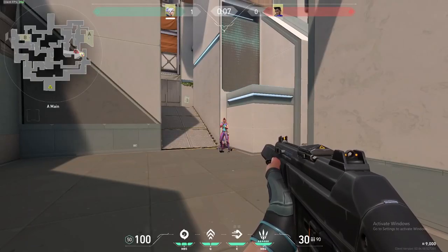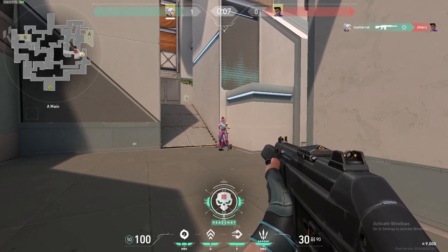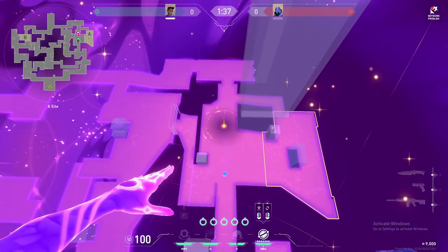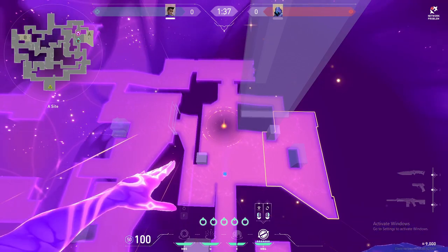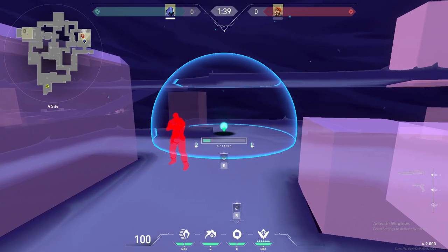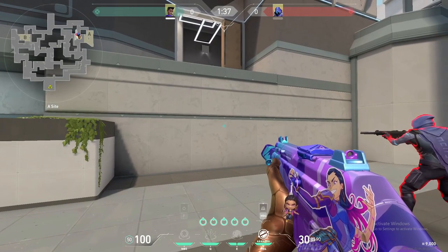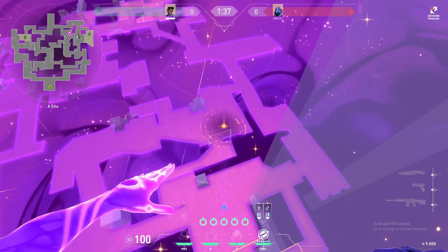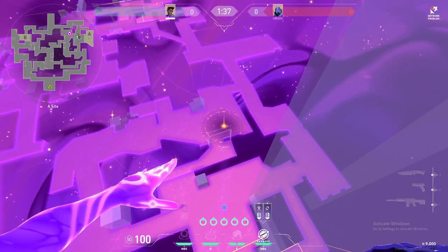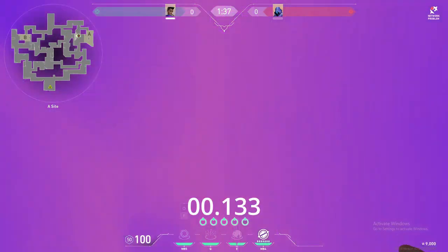When in astral form you are very vulnerable to being killed since you are unable to move or shoot. When in astral form you cannot see enemies that are within your line of sight the way you can when smoking with Omen. While in astral form, sounds will also be dampened around you making it hard to hear enemies that are nearby. It takes about 1 second to get out of astral form and to be able to start shooting again.